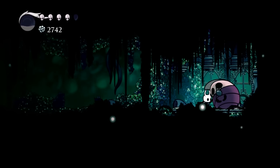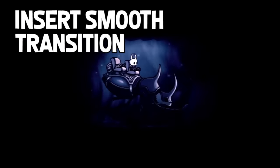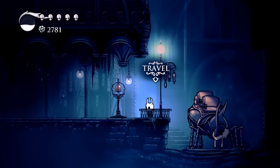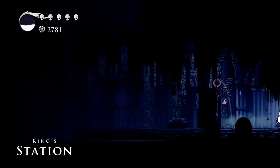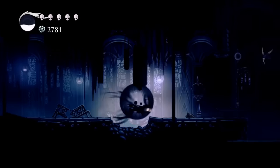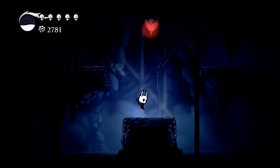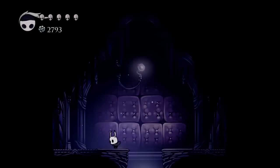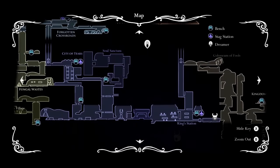So with the Love Key, we are now going to make our way over to the Tower of Love, which is where the Collector is hiding. I'm going to go ahead and fast travel us over to the King's Station. We're going to make our way into Kingdom's Edge, and we have to make our way into the Tower of Love from Kingdom's Edge. So here we are at the King's Station — we're going to make our way down and to the right. This is part of the Tower of Love, but you can't make your way in from here.